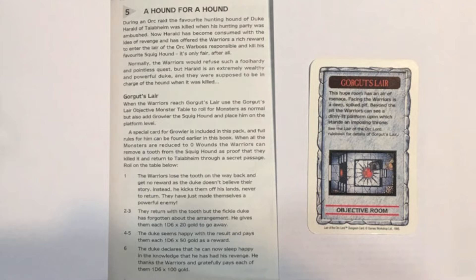Let's look at the adventure they'll be taking part in today. We're still working through the Lair of the Orc Lord expansion, and rolling randomly we get 'A Hound for a Hound.' The backstory is that we were out with a local marauder chieftain on a hunting expedition and his favorite chaos hound got eaten by Growler the squig hound. The chieftain hires us to hunt down Growler in the orc lair. We set up the dungeon deck as usual — 12 cards including the collapsed passage and the shaman's den. We add in the objective room and once we defeat all enemies we roll for our reward.